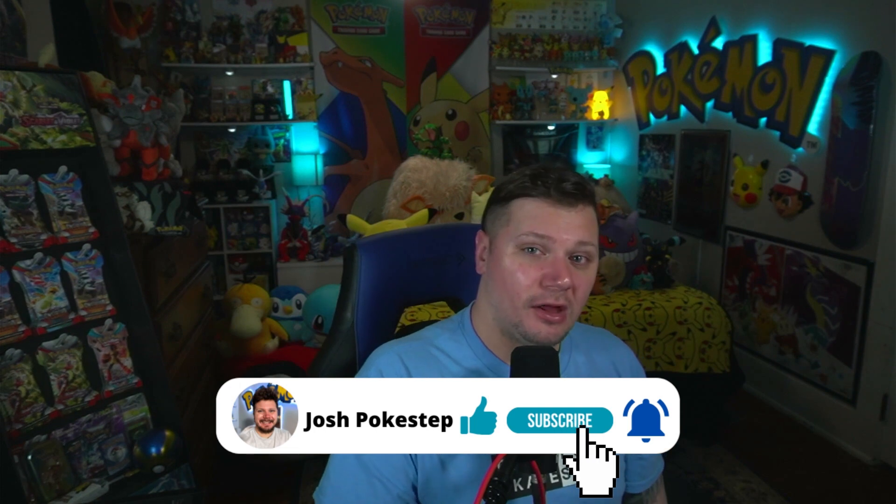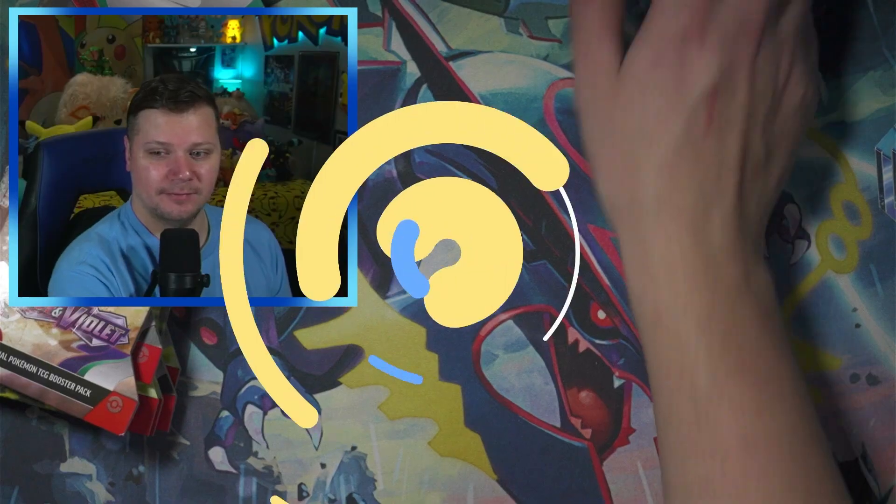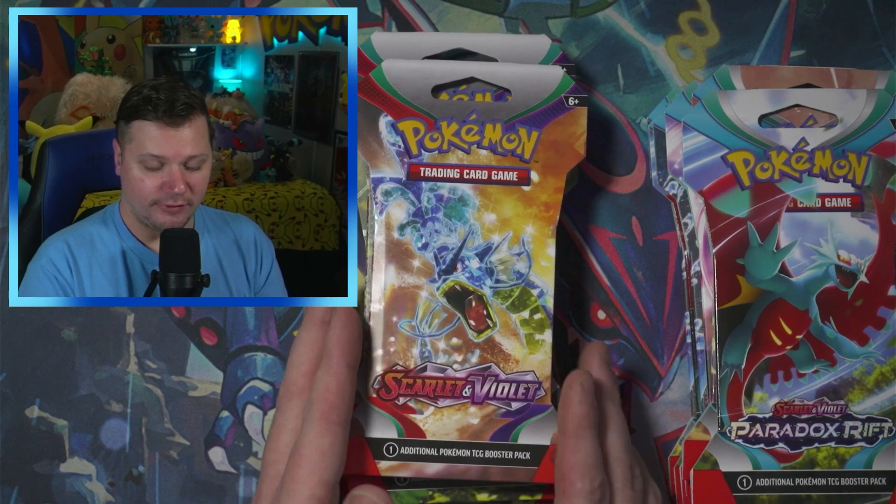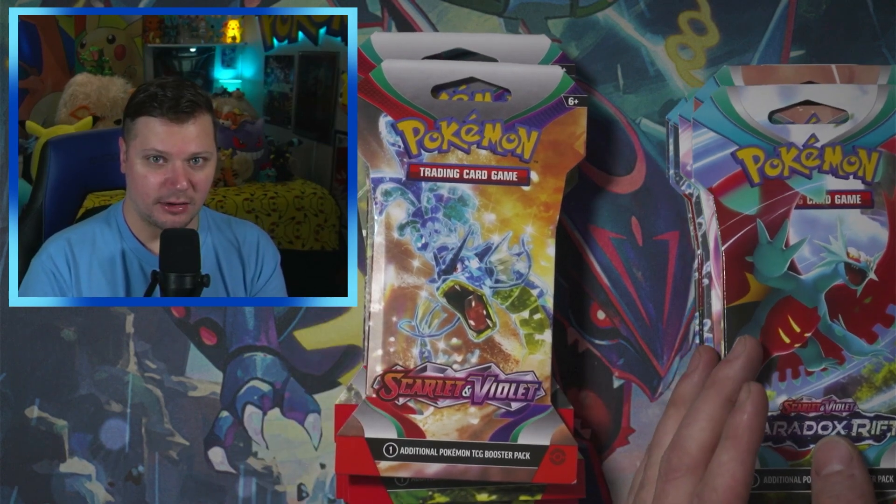But before we get into it — hello, my name is Josh Pokestep. I hope you're having an amazing day. Let's get into it. So here we have the six packs of Scarlet and Violet and the six packs of Paradox Rift.